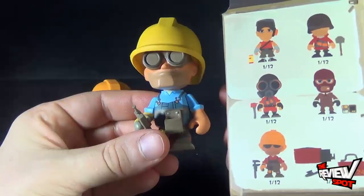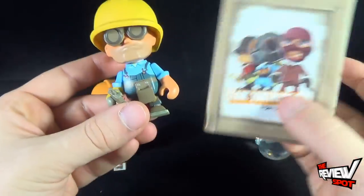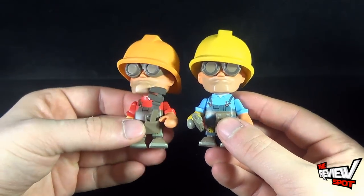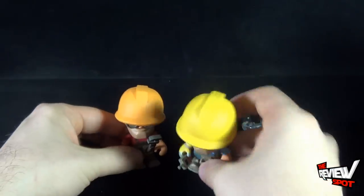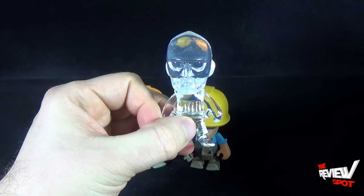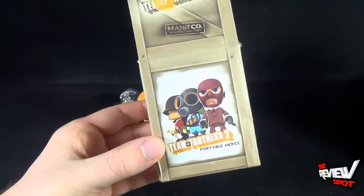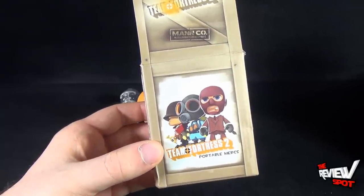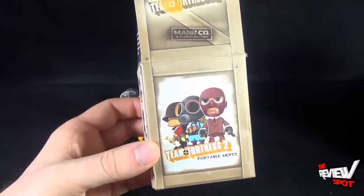The red one is one of every 12 boxes, and the blue is also one of every 12. So really they have the same ratio of availability. I like these guys — the clear guy is pretty neat too. Both the red and blue also stand, which is a great asset. The clear guy here does not — that kind of sucks. Today's collectible spot — Spot was having a look at the Team Fortress 2 Portable Mercs Blind Box Figures. For those Team Fortress fans out there, stay tuned — Spot's going to have more videos heading your way. Thanks for watching, I'll see you next time.